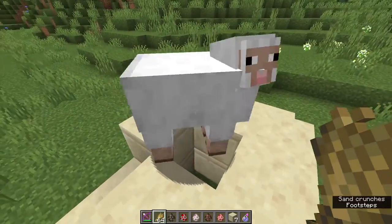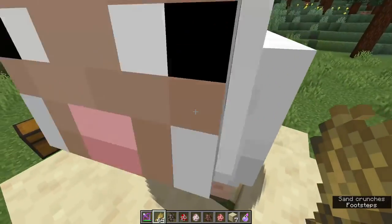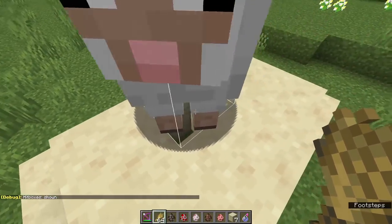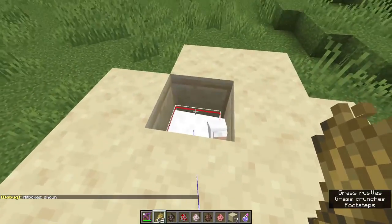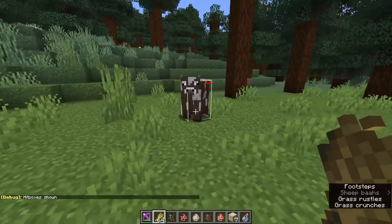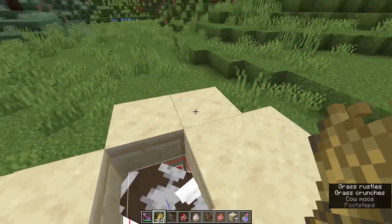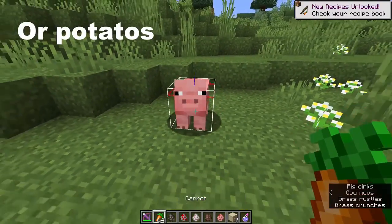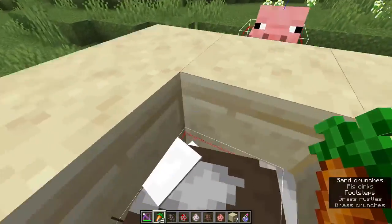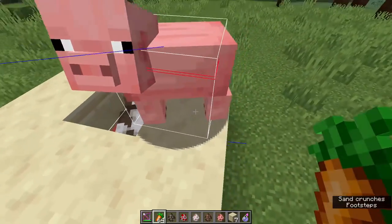It's also better if you do them one by one so you have a little more control on how you want to get them into your contraption. What you can also do is press F3 and B so you can see the hitbox, and if it lines up with the hole, you can easily push the sheep in. Next one is the cow — same as with the sheep, just use the wheat. For the pigs, you can use carrots — they'll follow you if you have a carrot in your hand. Just lure them and then push them in the hole.